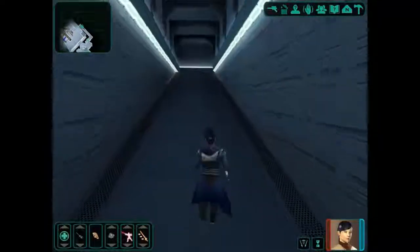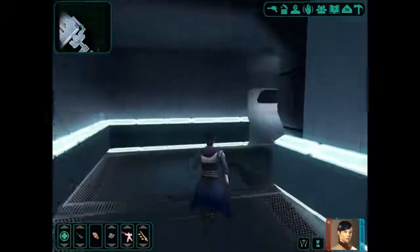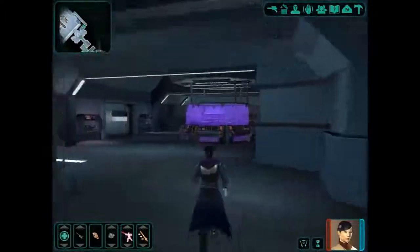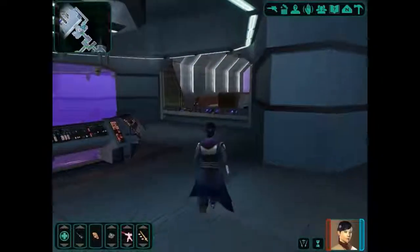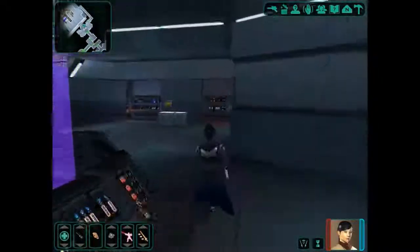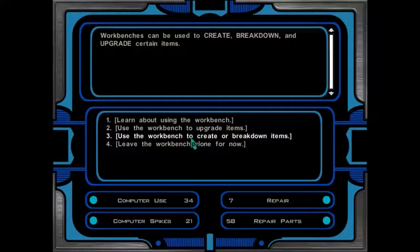Is there a workbench around here somewhere? I think there is. I just wanted to check my lightsabers because I think I've picked up a few extra things along the way that we can use. Oh, here we go. Lab station. I think there's a workbench here as well. Yeah, here's a workbench. So let's quickly use the workbench to upgrade items.